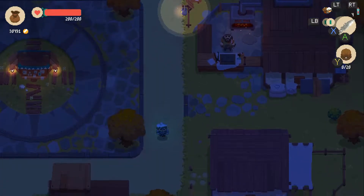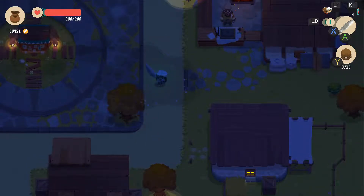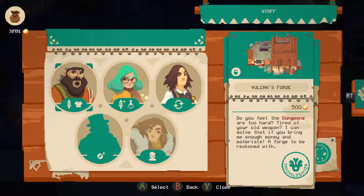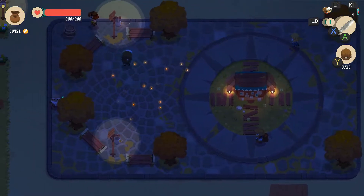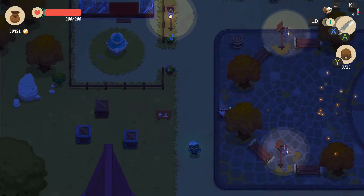I totally did not even know about a charge-up ability — that's actually new to me. I have unlocked Vulcan's Forge. The wooden hat upgrades your equipment and gives you potions. I also unlocked Le Retailer — he or she lets you buy stuff right out without having to look for them in the dungeon. The retailer person's right over here; they let you buy stuff without having to find them in the dungeon.